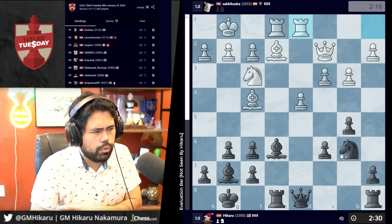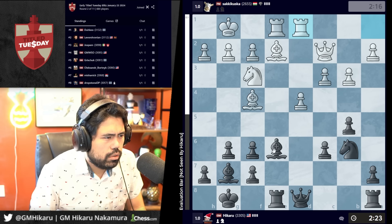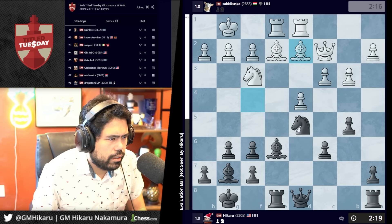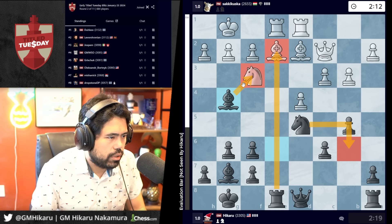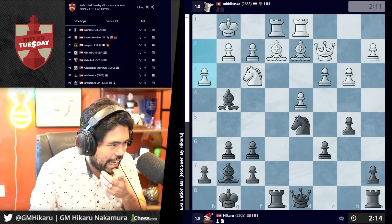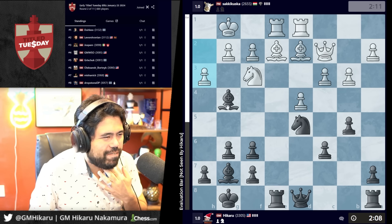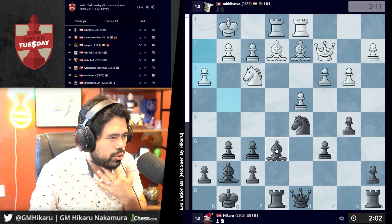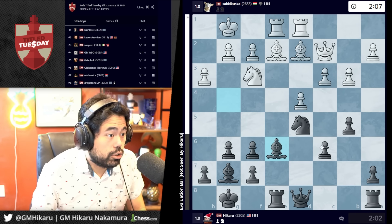He plays rook d1 which is sort of what I expected. I'm going to go bishop d5 — bishop e4 is playable but I think I'll just go knight d5, keep it simple. I'm going to go here — I might actually sack an exchange on e2 and take on f3. Could have gone b5. Is this good or not? Tough decision — I want to do it but it's probably wrong. It's too much. Let's just stabilize.